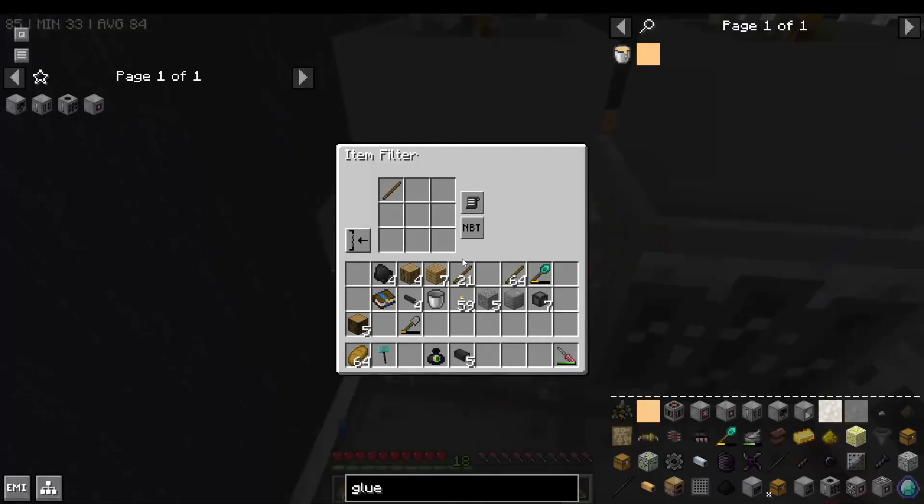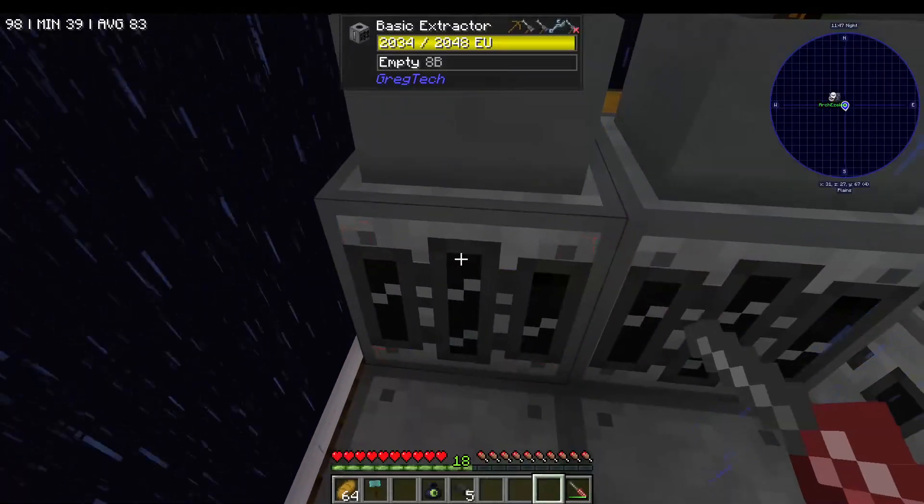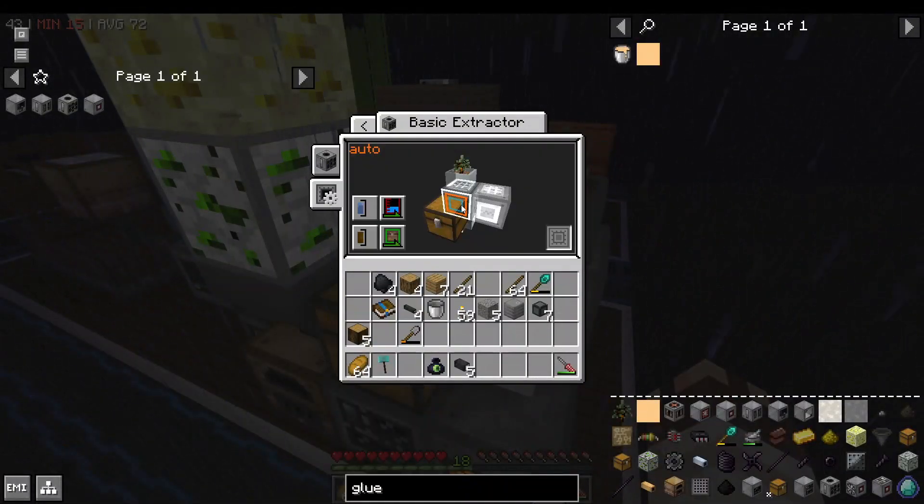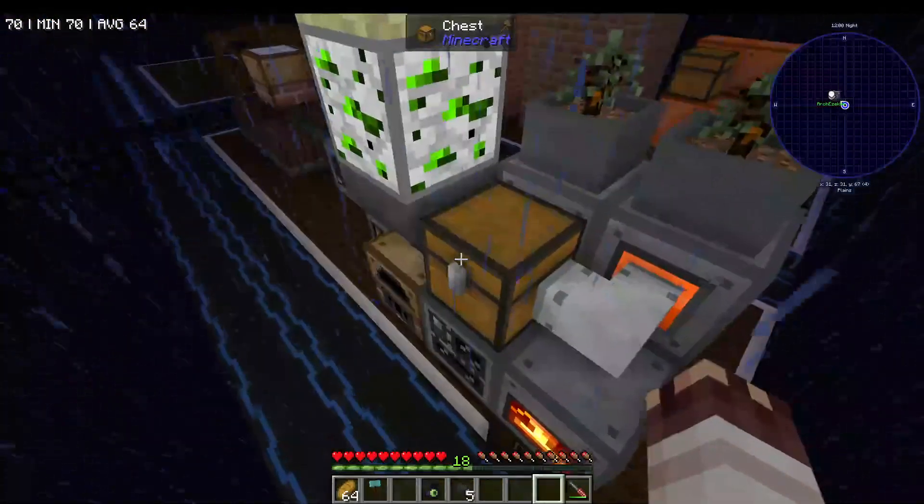We have item filters between the hopper botany pots and the extractors that blacklist sticks, because the sticks will go in but won't be used for anything — because God hates us. The basic extractors are set to auto-output their items to this chest, or to this pipe which goes into this chest.